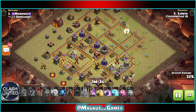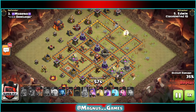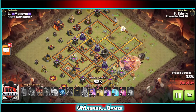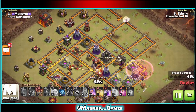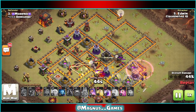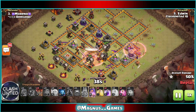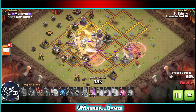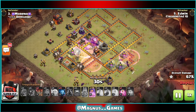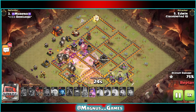Edwin's Lalo is going to begin against this six o'clock air defense. Hound and loons coming in against the wizard tower, sweeper, and inferno. Getting a really nice freeze down stopping that wizard tower from dealing any splash damage and that sweeper from pushing these loons back. Another haste down as we send these loons against the sweeper, the expo, the wizard tower, and inferno. Heal over the core here as we keep these loons back up to full health.